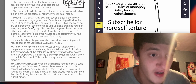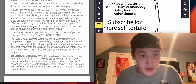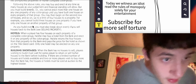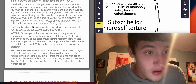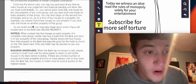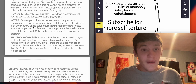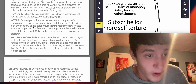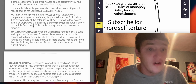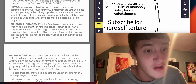The price you must pay the bank for each house is shown on your title deed card for the property on which you erect the house. The owner still collects double rent from an opponent who lands on unimproved properties of his or her complete colored group. You may buy and erect at any time as many houses as your judgment and financial standing will allow, but you must build evenly — you cannot erect more than one house on any one property of any colored group until you have built one house on every property of that group. You may then begin on the second row of houses, up to a limit of four houses per property. You must also break down evenly if you sell houses back to the bank.